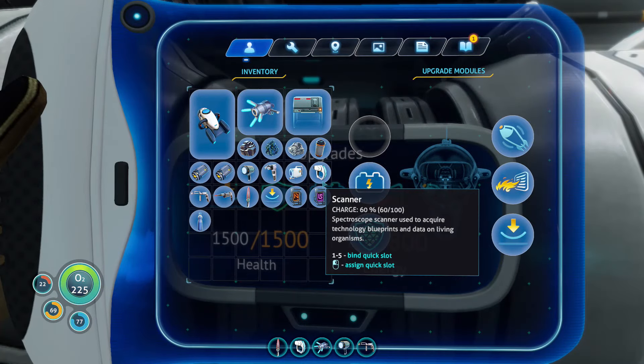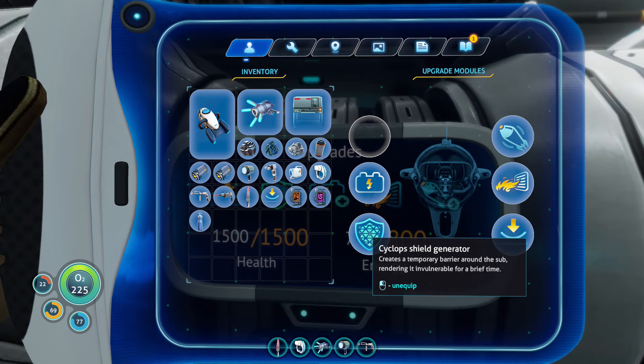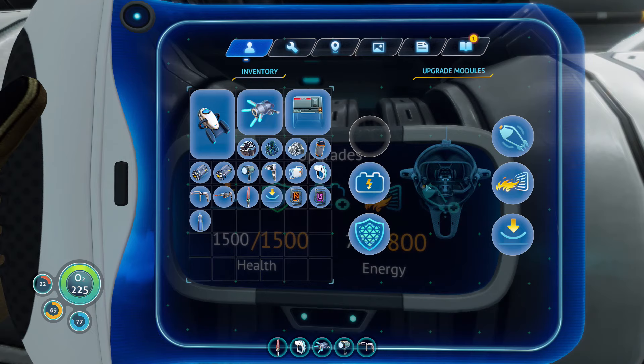Let's have a look at the Cyclops and see what we've got in the way of upgrades. We've got the engine efficiency, the shield, and depth module one. Let's see if we can get two or three — I think three will require kyanite, which we don't have. We've also got the fire suppression system and the decoy tube.